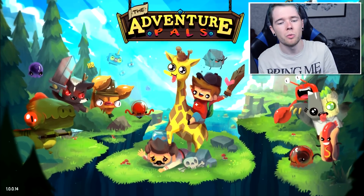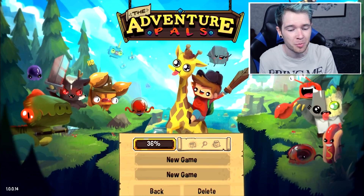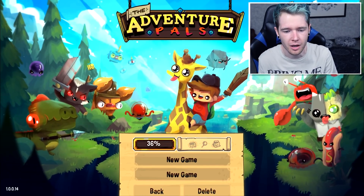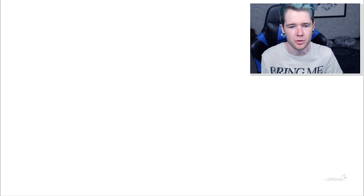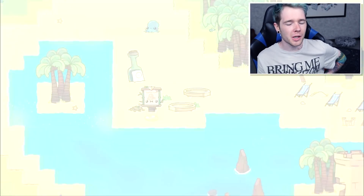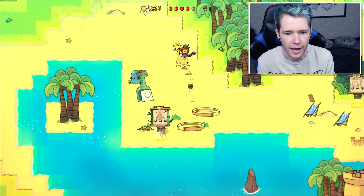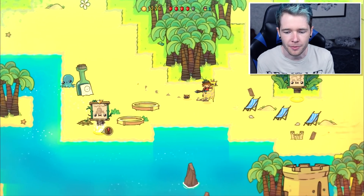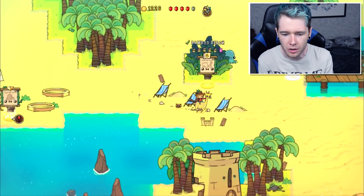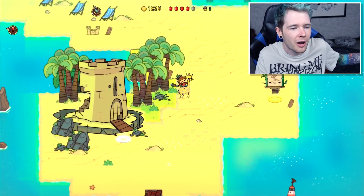Hey guys, Dan here and welcome back to the one and only Adventure Pals where we're 36% through the game. It won't go to a hundred percent when we complete the story because there's loads of collectibles and stuff. We're doing pretty well collecting almost everything we come across. I believe we are only one ruby away from fixing Papa Rock's sandcastle, which is down here from last time.